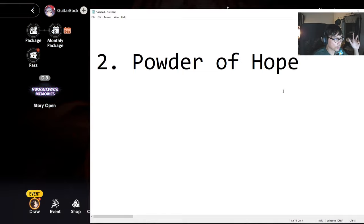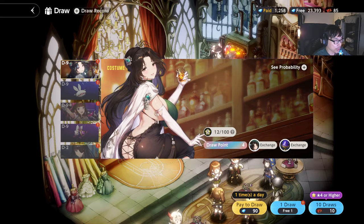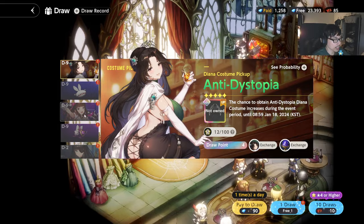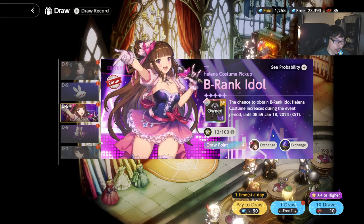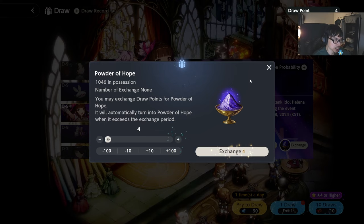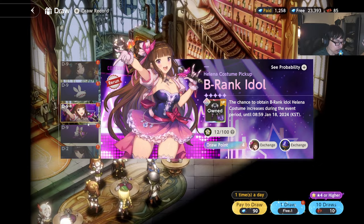The next point is the Powder of Hope — very, very important. Pulling for characters is one thing, but you also need to be aware of which characters will be added to the Powder of Hope shop. For example, right now we have Anti-Dystopia Diana — she is not a limited character — and B-Rank Idol Helena, who is also not limited. Every time you do gacha pulls, it gives you one Powder of Hope. If you don't exchange them before the banner disappears, they get converted to the Powder of Hope in your inventory.